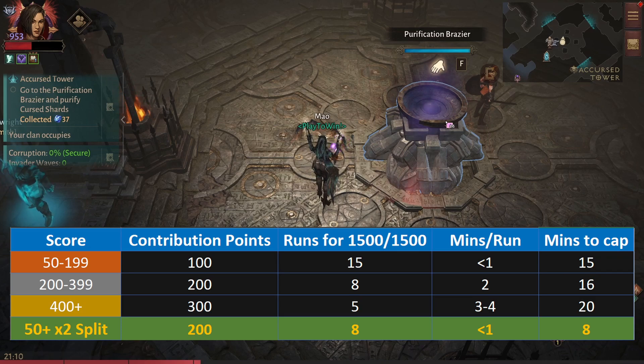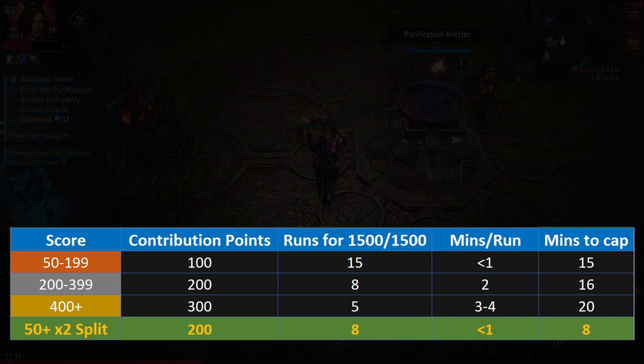I've made a table here to show how long it takes to cap the towers with different strategies. Using this strategy, by far the fastest way, I've been able to consistently cap the chests in eight minutes or less. So give it a go and let me know how fast you guys are capping the tower with this strategy. I'll see you guys in the next one.